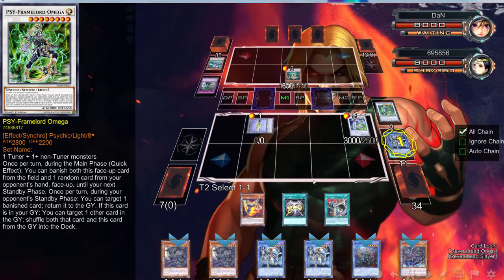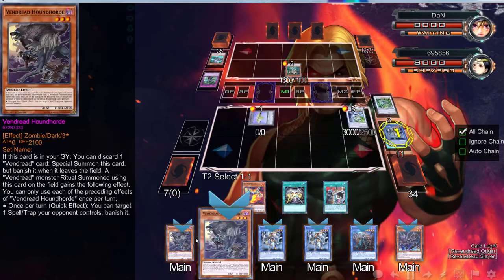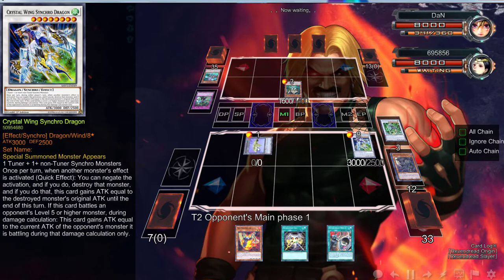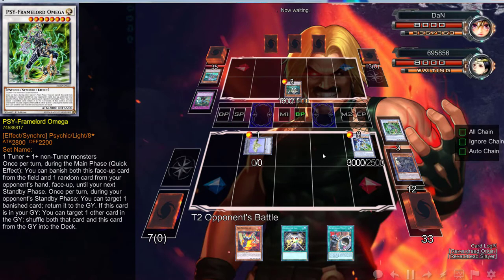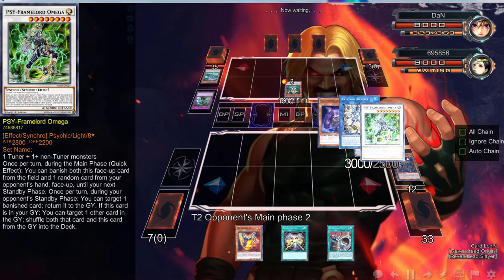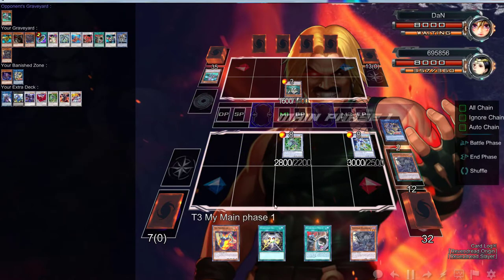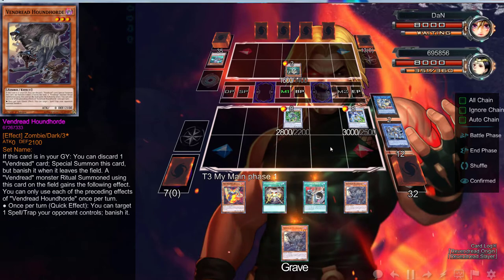We're going to stop that, and then we're going to bring out Formula, which is then going to draw us a card. After that, we're going to activate Formula and go into Omega. That's going to trigger, and then we're going to activate Omega and dump — we have one Origin in here — so I guess we dump Hound Horde. Yeah, everything should be fine now. We baited the Subterror Fiendess and got a draw — we're pretty much back at six.